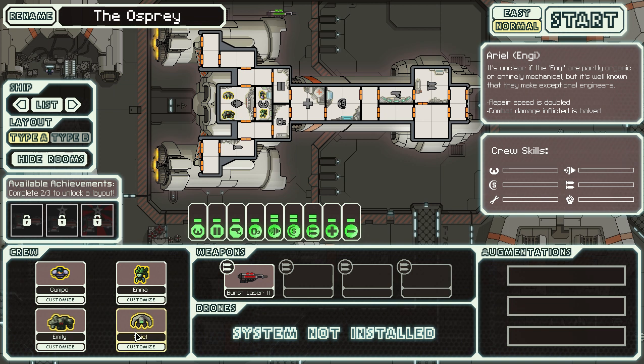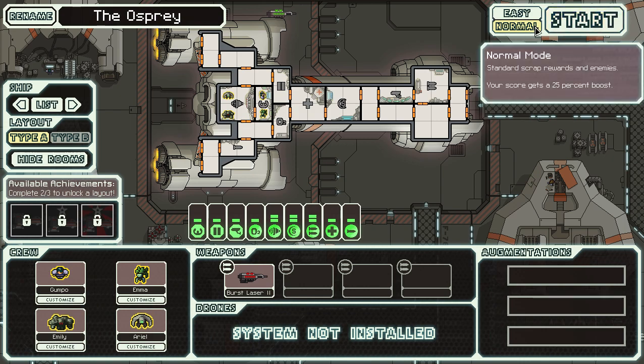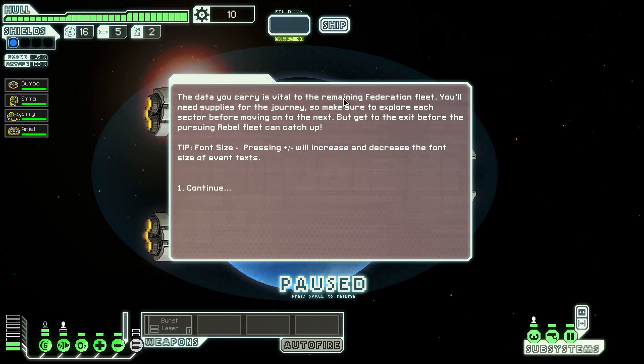And then finally we've got Ariel, an Engi — partly organic or possibly entirely mechanical — and they're really good at repairing things, though not very good at fighting. I think we'll start her off in the engine room. It's funny we've got three female names and one male one. Alright, without further ado, let's get started. We're going to play on normal difficulty.